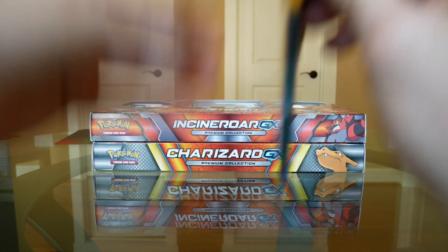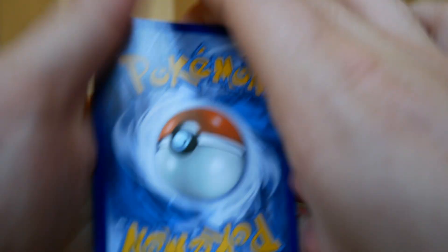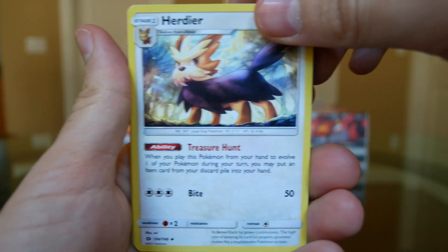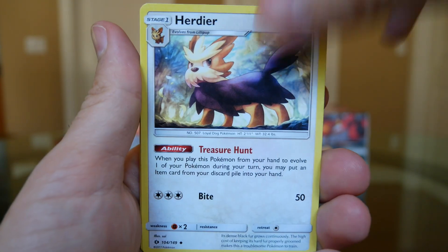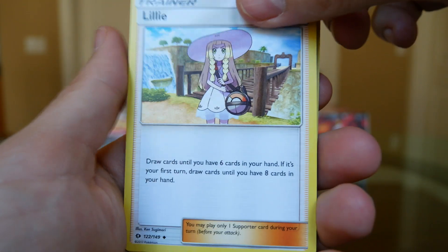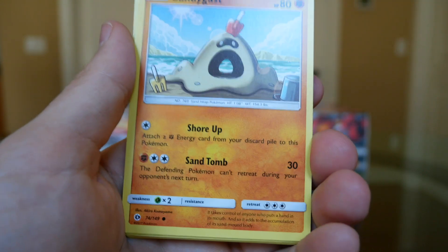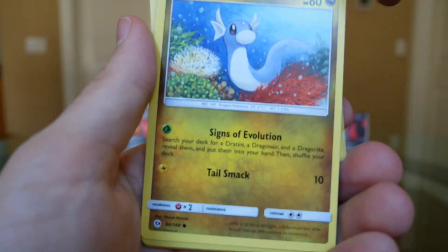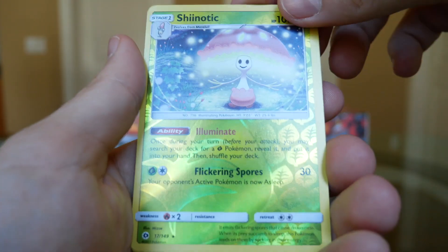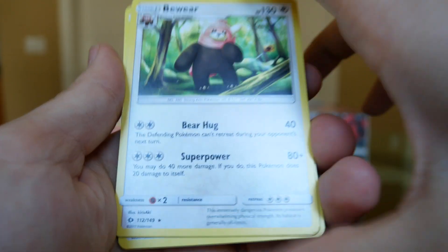Sun and Moon pack. Code card, one, two, three to the front. We've got a Helioptile - still don't know if I'm pronouncing that right. A Lillie - she looks pissed, looks like she was stood up on a date. A Surskit, a Feebas, a Morelull, a Sandygast - melting sandcastle. A Dratini - I'm not going to insult Dratini, I like Dratini. Reverse Holo Shiinotic. Why does Shiinotic need two eyes? And the Stufful again.